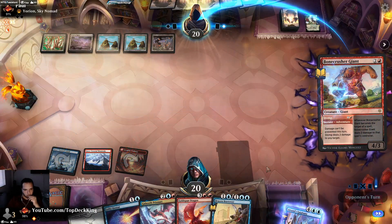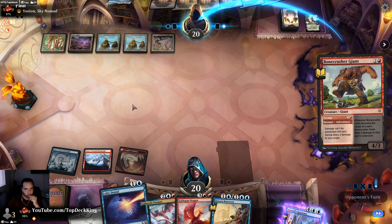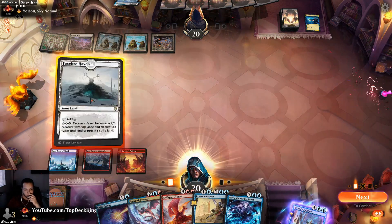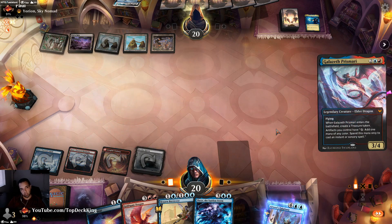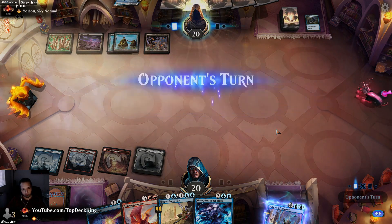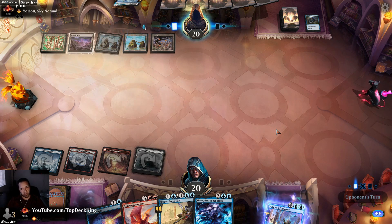I should have done it on blue so I'm going to flash Thryx in — that gives me Lofty Denial. Negate — alright, let's see if you have Essence Scatter. Yep it looks like you have it. Mystical Dispute — same difference. If I had stopped the Cultivate we would have been in good shape because he didn't have the blue mana otherwise.